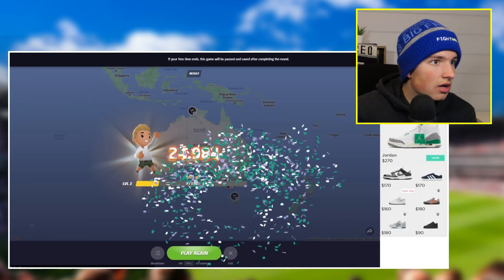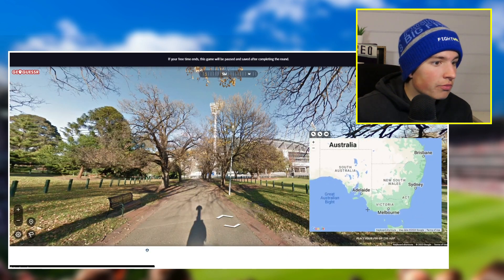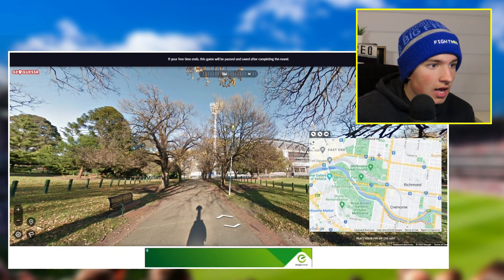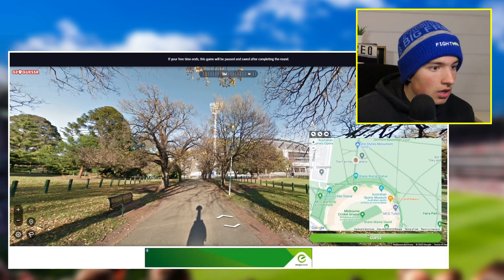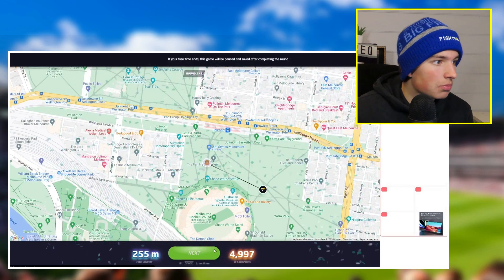Still got a minute 30. Oh — MCG! Bang. Easiest one out there. That's a beautiful picture of the G on a nice autumn day. So we need to go down to Richmond — MCG right there. We're walking in from Jolimont, meaning this will be the path we're on. No — we're actually 250 metres away from that. Pretty disappointing.